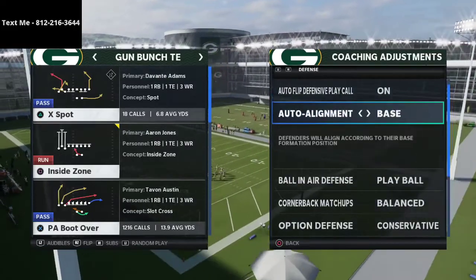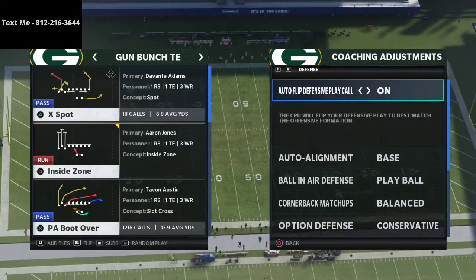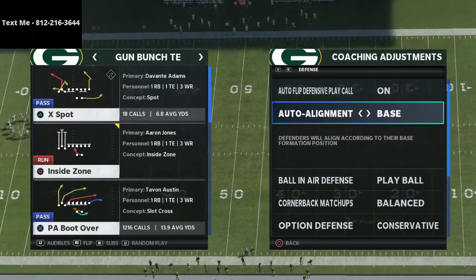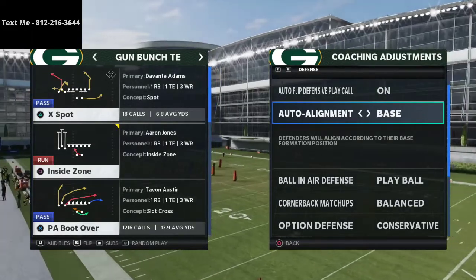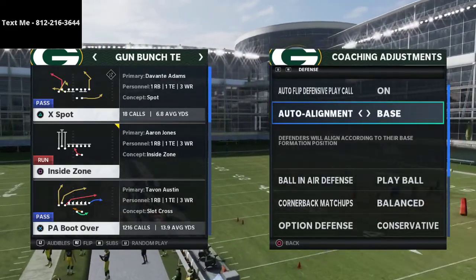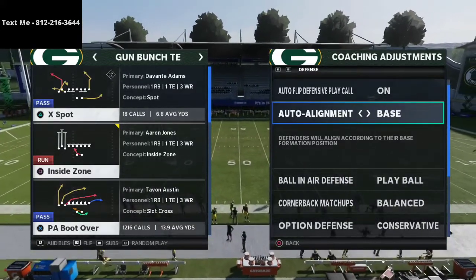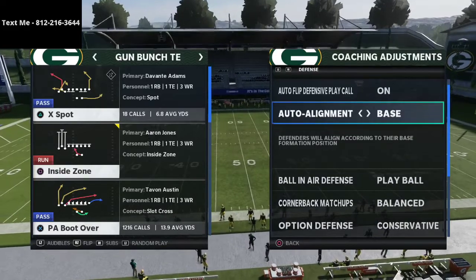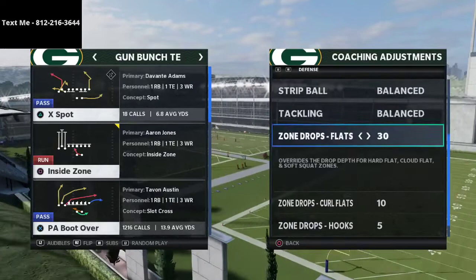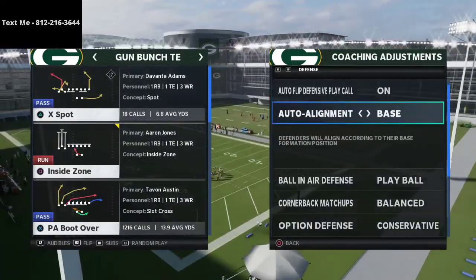I want to talk about a couple of defenses I really enjoy against compression. When we say compression, we're talking about gun bunch, gun bunch tight end, tight offset — all those things. This is a baseline zone drop style of defense, what I call field coverage or quarters coverage.